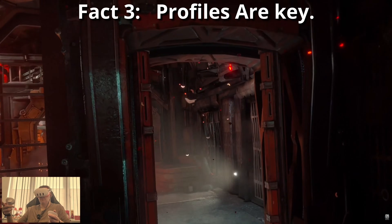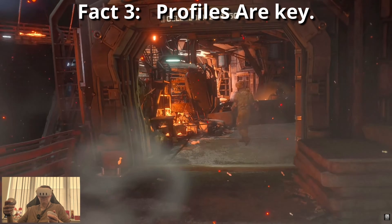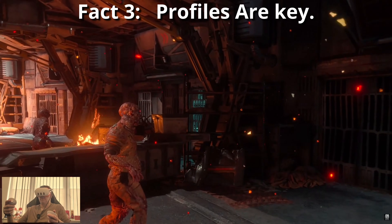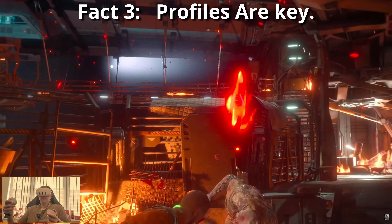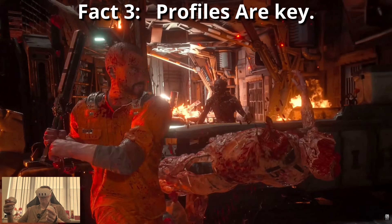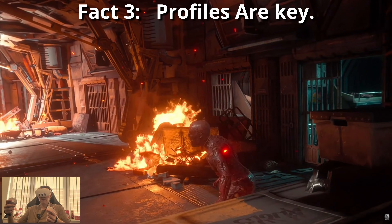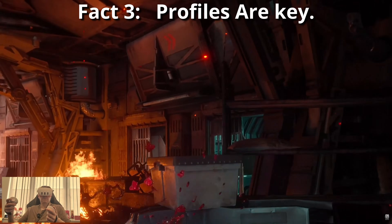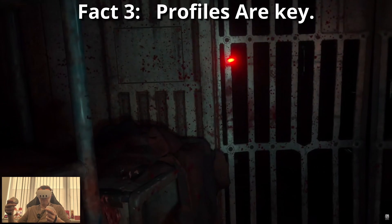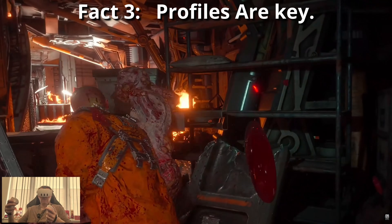Fact number three: profiles are key. Simply injecting UVR doesn't automatically give you full VR features. Room scale movement, motion controls and proper interactions require game-specific profiles from the community. Profiles fix cameras, add motion controls and make weapons usable. They can also change over time, so always check the pinned messages in the UVR Discord for the latest versions. I have a guide on how to import profiles and I'll leave a link below this video.